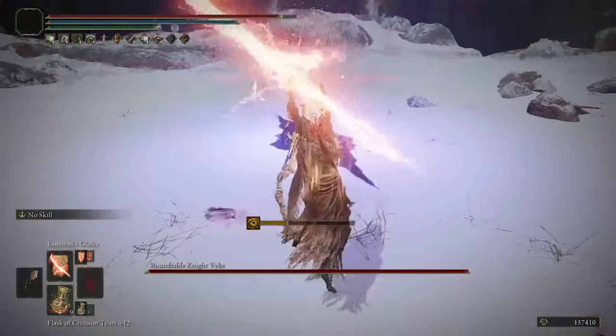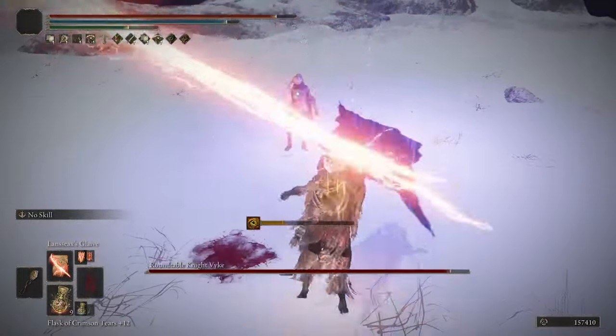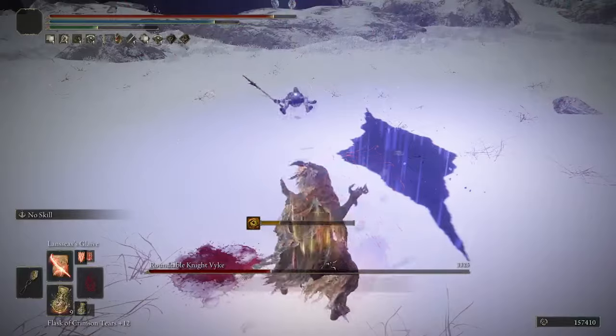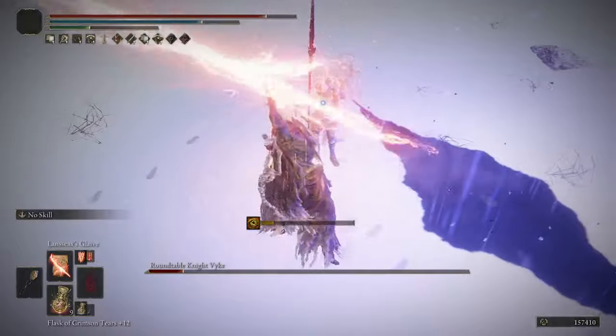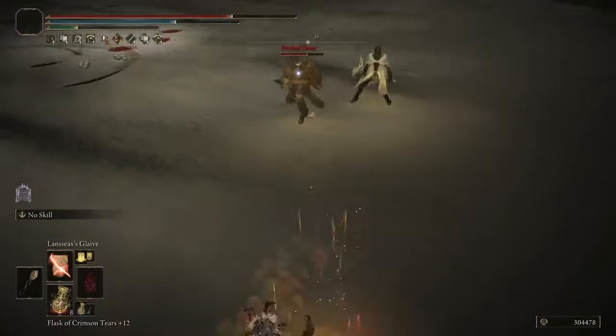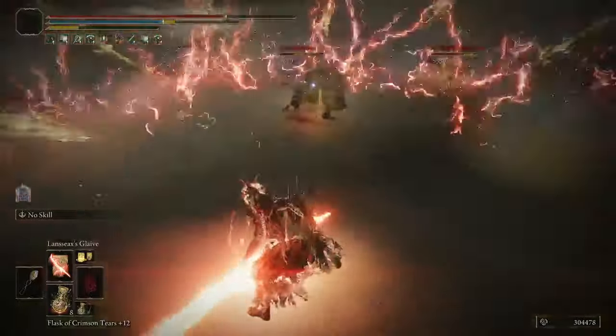Lansseax's Glaive doesn't do a ton of damage compared to the others, but it is a sweeping AoE in front of you and it knocks down humanoid enemies, so it's good to have for AoE and human enemies. It is especially useful in gank fights against human enemies, and the gank fight you have to do before the final boss.